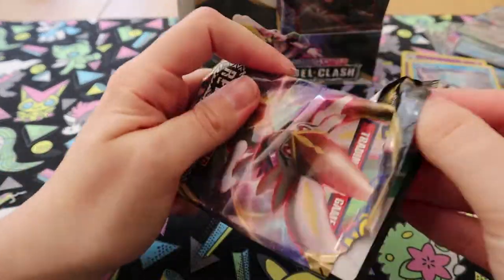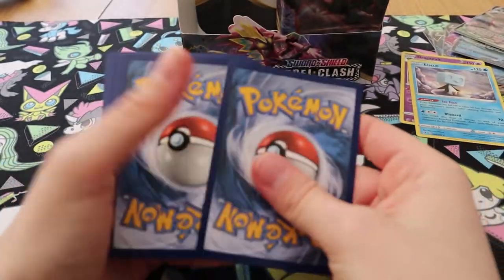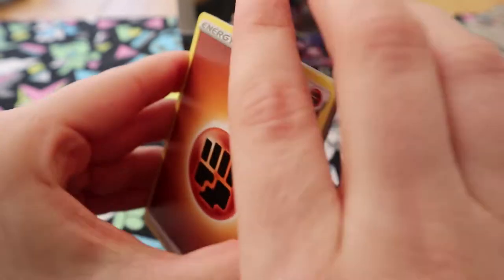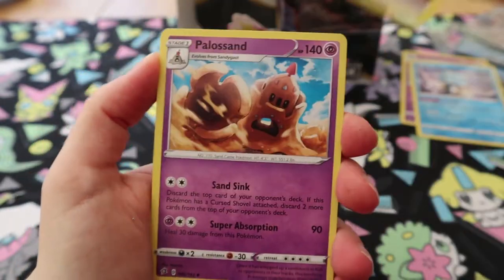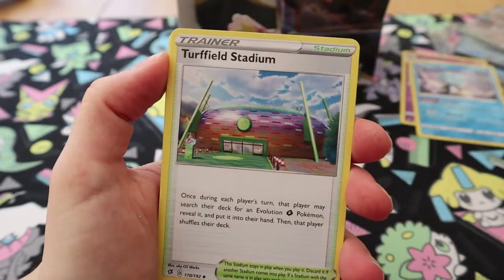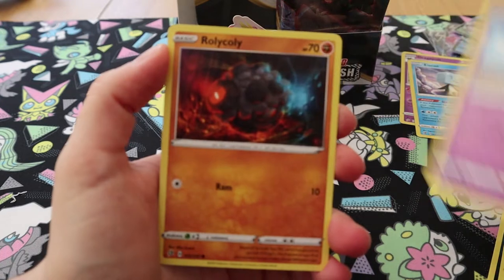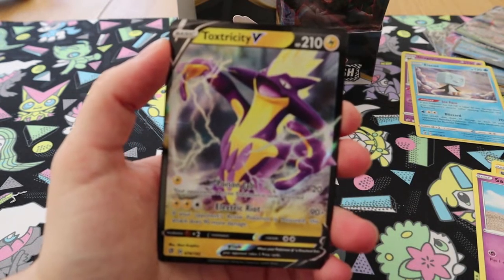I said it right this time — Toxtricity. Well done. There's always those Pokemon names your brain just can't get around. Like you can't say Scizor right — you normally say Scizor or Scizor. Palpitoad, Milo, Turffield Stadium, Koffing, Impidimp, Shinx, Sandygast, Rolycoly, Reverse Gyarados, and Toxtricity V.